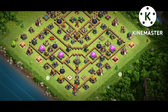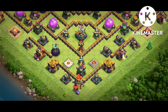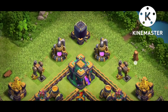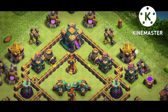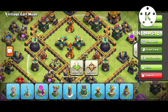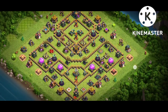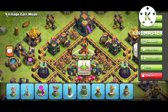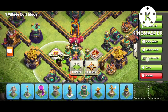Now looking at number three base — this base is especially designed to give attackers only one star, and I'm going to review it. Replies will come in two to three days, so wait a little bit. You can see dark storage on this side, and gold storage too. It's difficult for the queen to go inside — if she does, there are two infernos waiting. There are two X-Bows stopping the queen from reaching the town hall, and she'll get trapped between two walls. The clan castle is there too, with red and black troops for defending against electro dragons and healers.